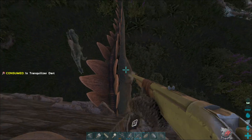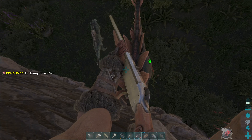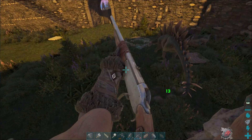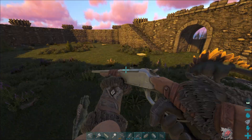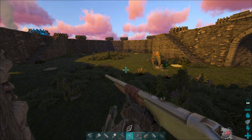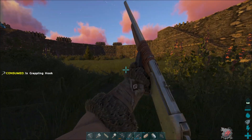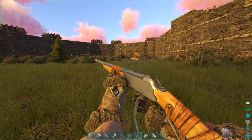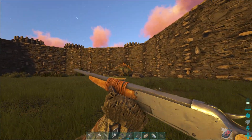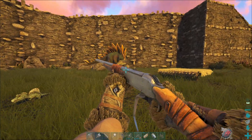This is going pretty well - not necessarily what I was trying to do in this video, but this is actually probably better honestly, cause I did want a stego. Stegos are pretty good after their TLC - they can gather thatch efficiently, they can gather berries efficiently, and they can gather wood efficiently. That's pretty solid to have three different things they can gather all efficiently. I think they're the only creature that does both wood and thatch efficiently.